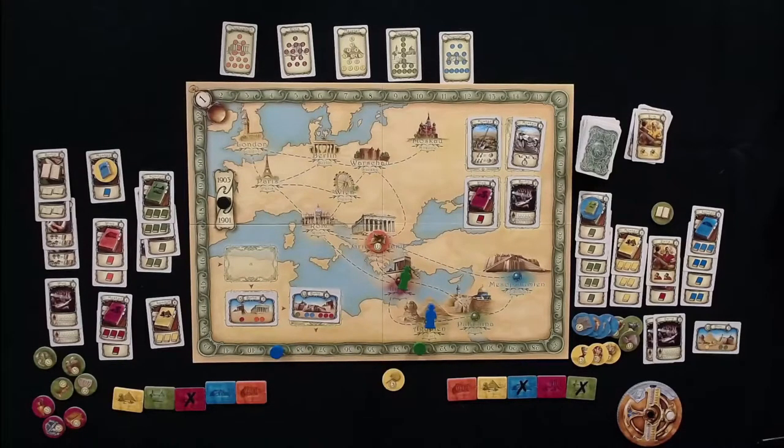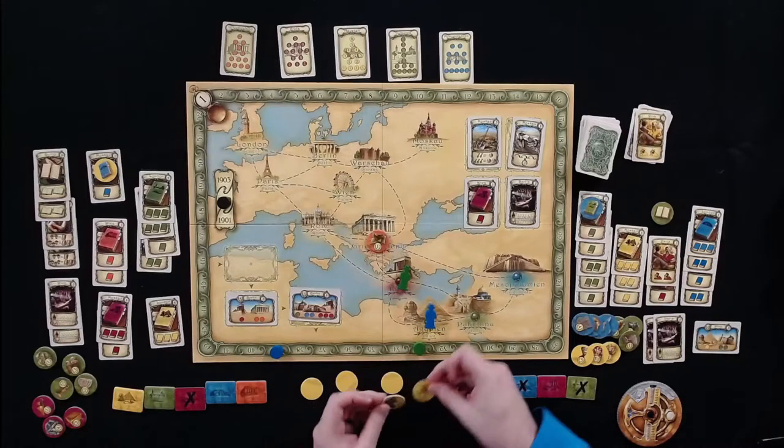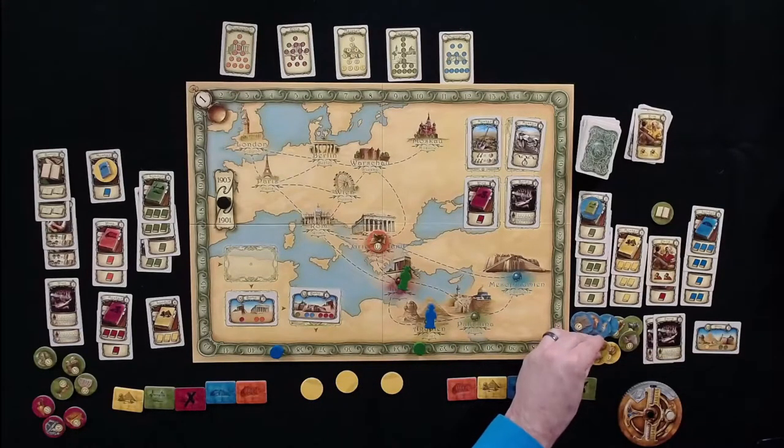Tom draws five tokens from Egypt: a three, rubble, a four, rubble, and rubble. Seven victory points total — pretty good for Egypt. He flips the site token over.